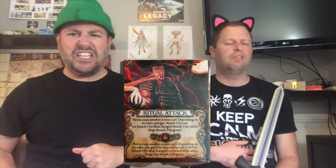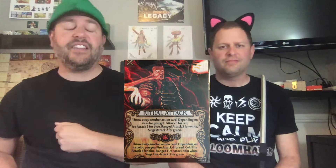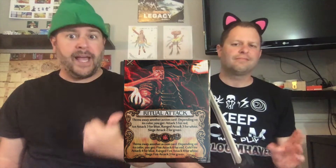The first of the bottom three is Ritual Attack. In this situation you have to throw away a card when playing the advanced action card to get a Siege 2 or an Attack 5 - I don't think so. I want my deck to be bigger, not smaller. Maybe I could power it up with a mana, throw away a card, use my advanced action, and get a fire attack - no thank you.